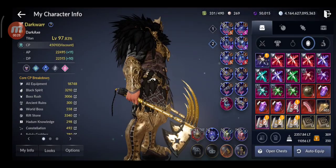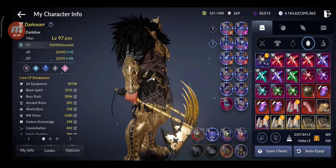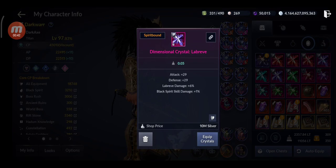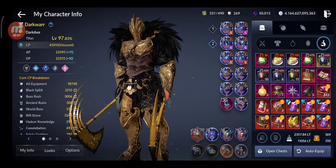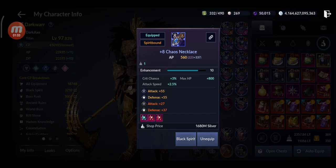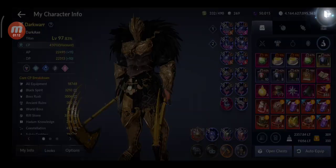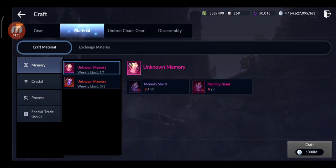I'm also gonna try to get perfect stats crystals — being dimensional or agra crystals. As you can see I have a few of them already, but I'm gonna craft some more. I have some from events as well. Agra crystals you can socket them to your gear. For accessories you can equip three, and for gear you can equip five on each, which is quite a lot.